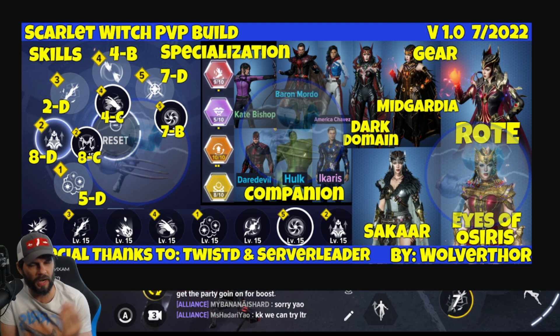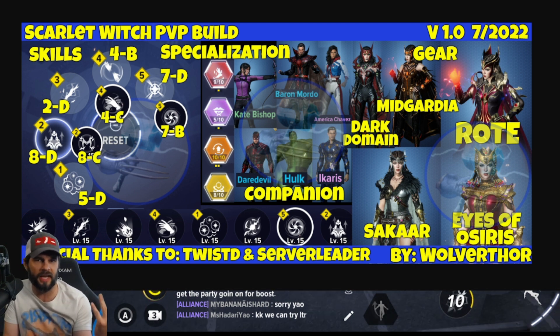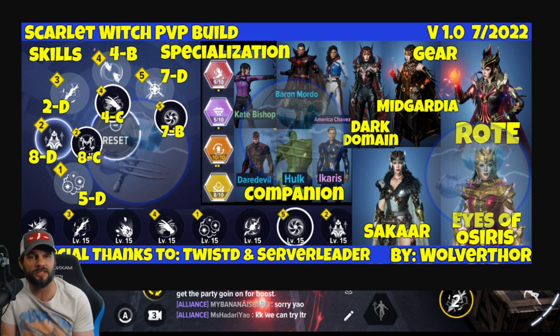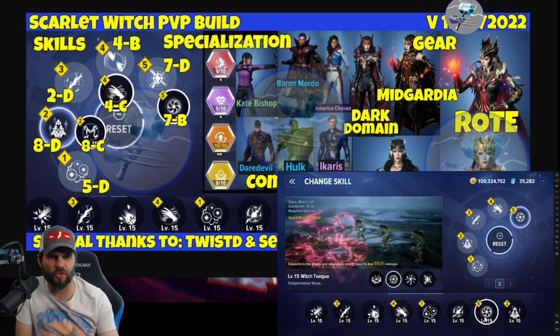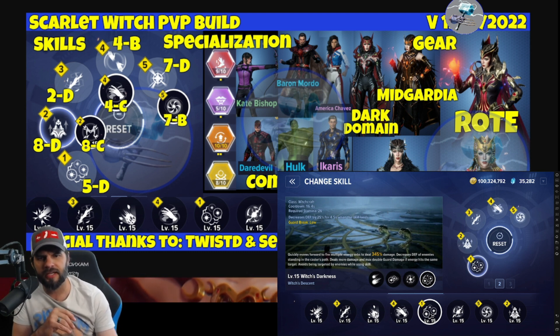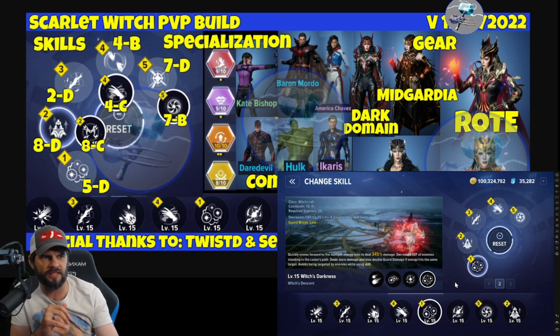Scarlet Witch is probably the most flexible character that NetMarble has made thus far. An argument can be made based on different play styles and different gear sets. We lean into the witchcraft item and some chaos — both are certainly usable. Some people like hex; we didn't like that as much, but it's still a decent option. When you see labels like 5D or 8D, it's a grid: one through eight for rows and A through D for columns.